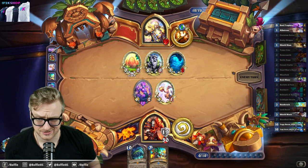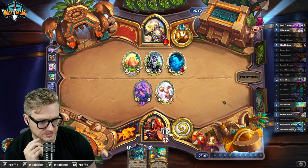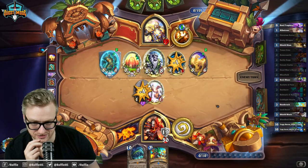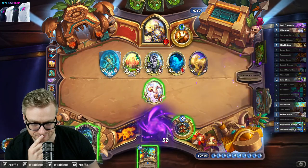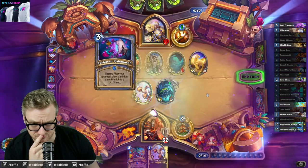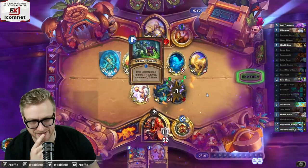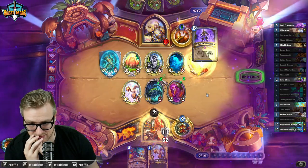They haven't played Reno yet, have they? We're already almost up to the full 30 for this Yogg. Alright, Yogg — please don't be a dummy. Good start. Okay, you're kind of being a dummy right now, Yogg. You're being a real big dummy.